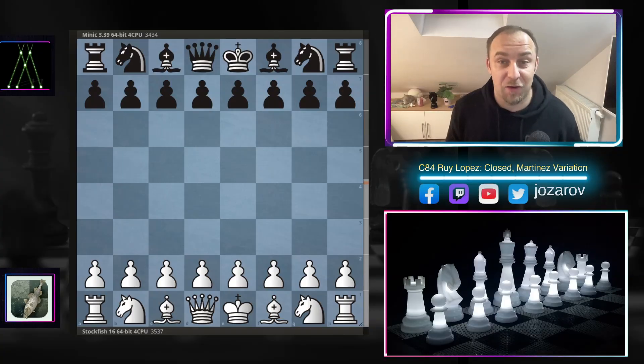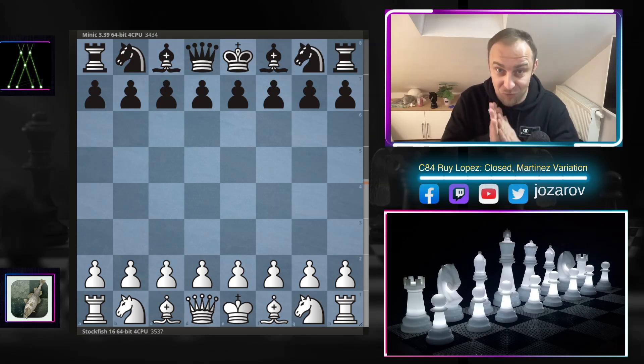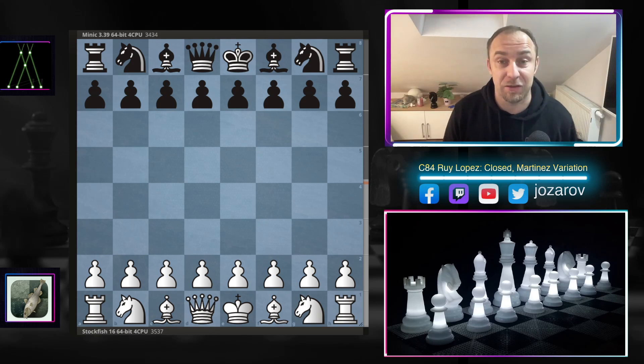Hello chess friends and welcome to your side of chess channel. Welcome to a really spectacular gameplay by the latest version of Stockfish — Stockfish 16. Today we see the fish battling it out against another top engine, Minic, in the amazing Martinez variation of the Ruy Lopez. It's a beautiful closed Ruy Lopez game, but nothing will be close about it — the position will explode with dynamic and cool tactics.